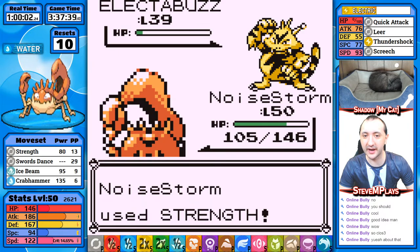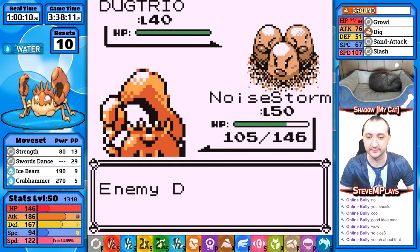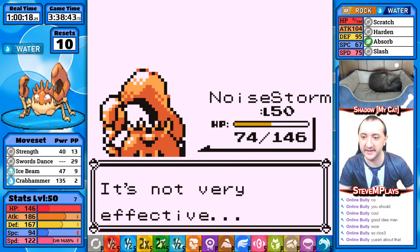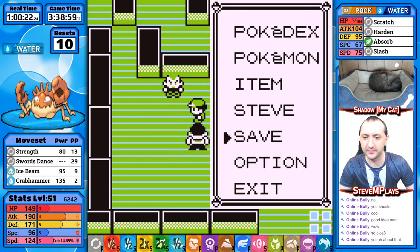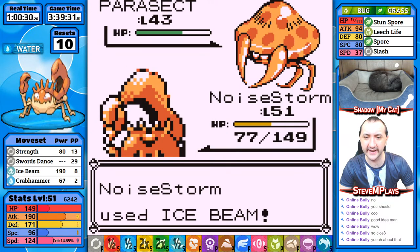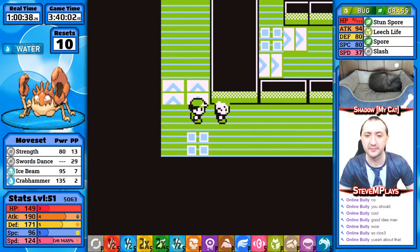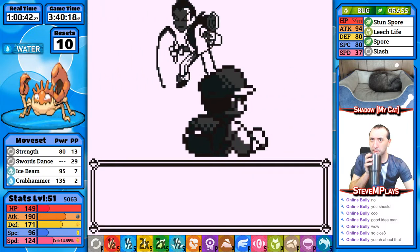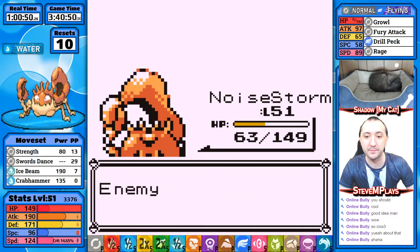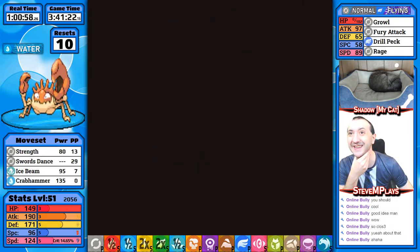That Gengar used Dream Eater — why couldn't other Gengars use Dream Eater? Crab Hammer missed twice in a row — the move must be like 85% accurate. Did not expect that. It is still a concern that we don't have a lot of PP replenishing items for the league. We have Elixir and Ether — that's it. 51 is so low a level. We have one rare candy too. That one rare candy will be for a moment where we need to use Swords Dance and Badge Boost in the Elite Four.